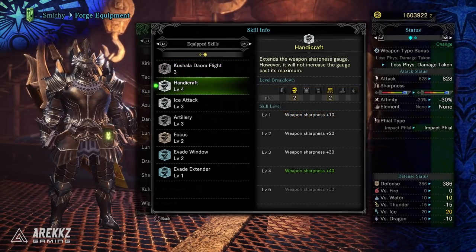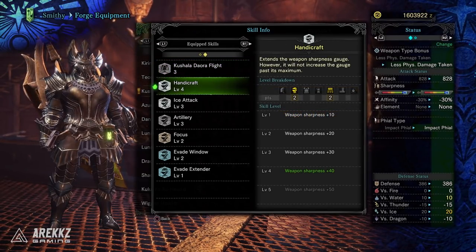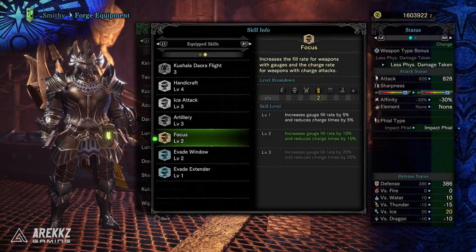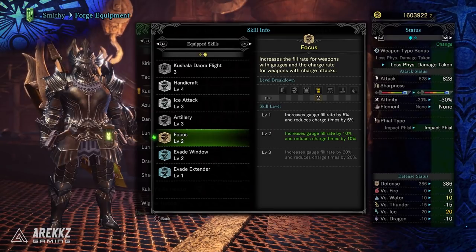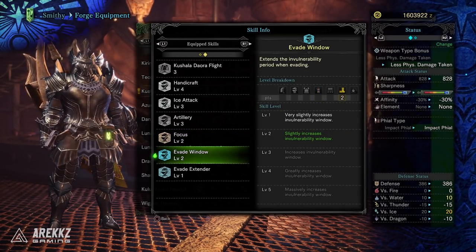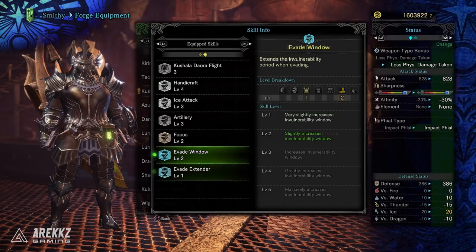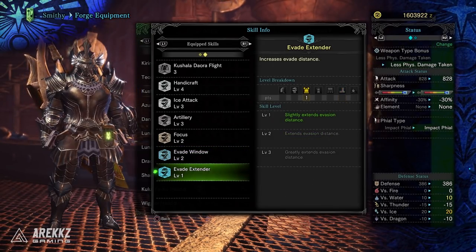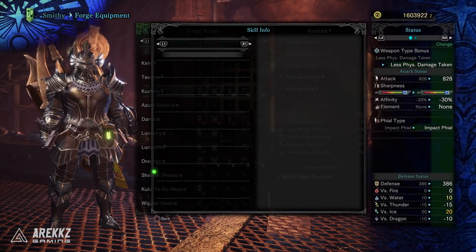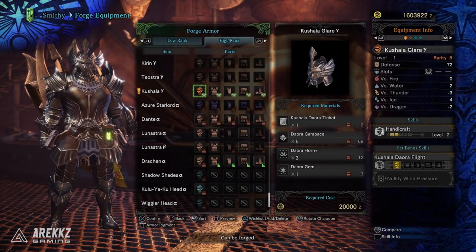The gamma set skills include Handicraft level 4, which increases your weapon sharpness by 40; Ice Attack level 3 for a plus 100 ice attack bonus; Focus level 2, which increases your gauge fill rate and reduces charge times by 10 percent; Evade Window level 2, which slightly increases your invulnerability window; and finally Evade Extender level 1 to slightly increase your evasion distance.